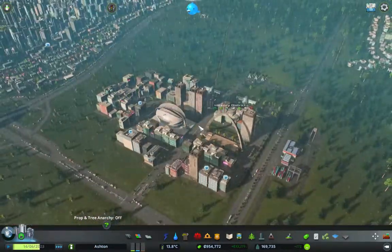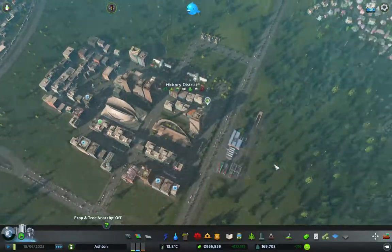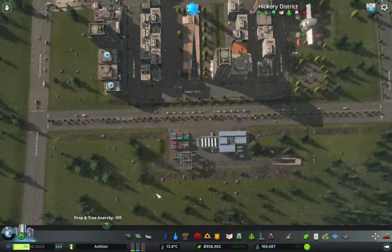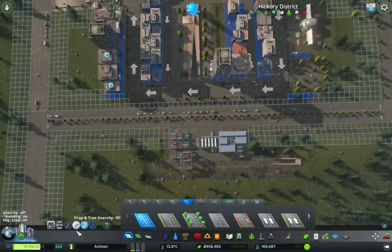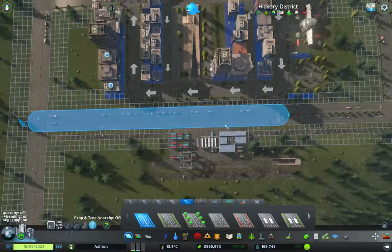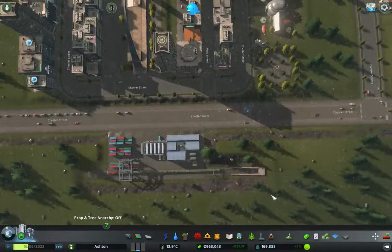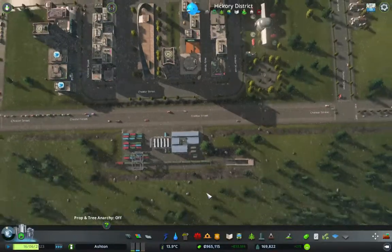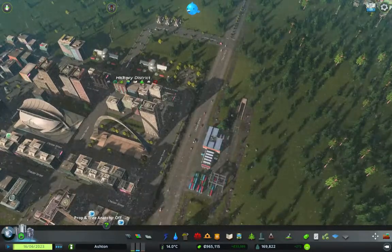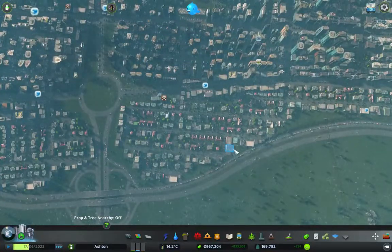There are fewer goods issues but I don't know if it's because they're using this road or not. Maybe they need to actually get through this road. If we turn this bit into a six-lane so it doesn't have the middle section, will they be more willing to use it now? Well, a train just came in so now they should be able to go both ways from there.